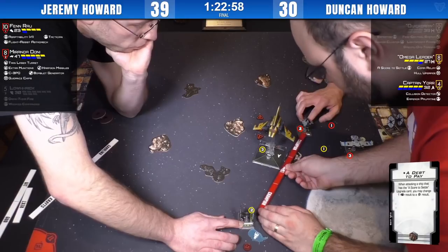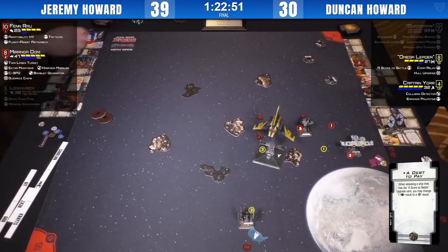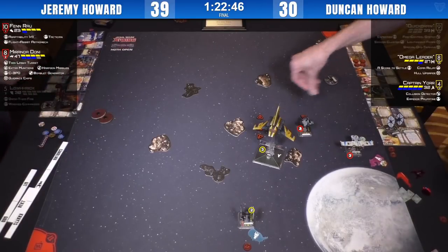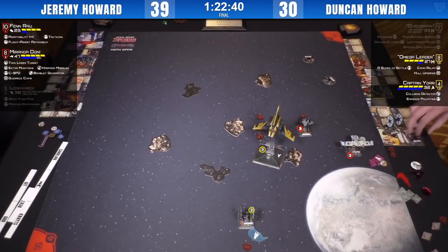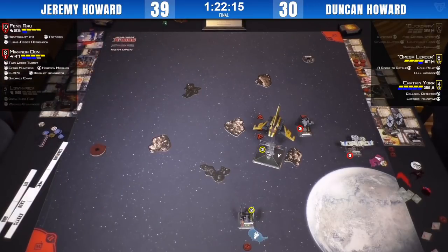Looks like Omega Leader might have a long bomb on Fenrau here — range three obstructed through a rock. The crowd getting lively here at the Sheridan Center. We've got simultaneously a top eight IA going and top two X-Wing going. Nothing from Omega Leader. Miranda in a position to just TLT the shuttle to death here and win on points. Jeremy Howard in the lead by nine points on his baby brother.